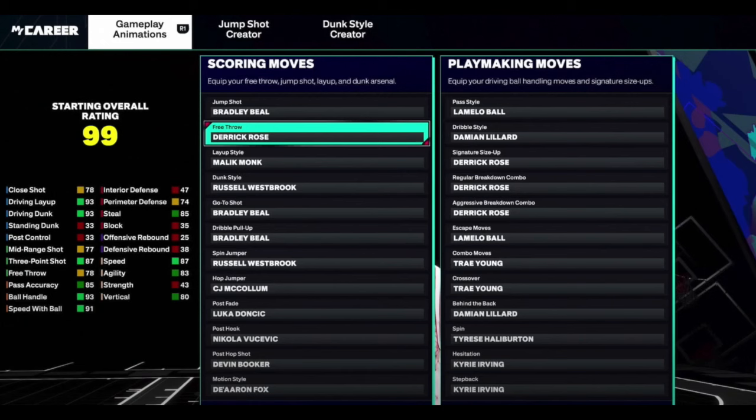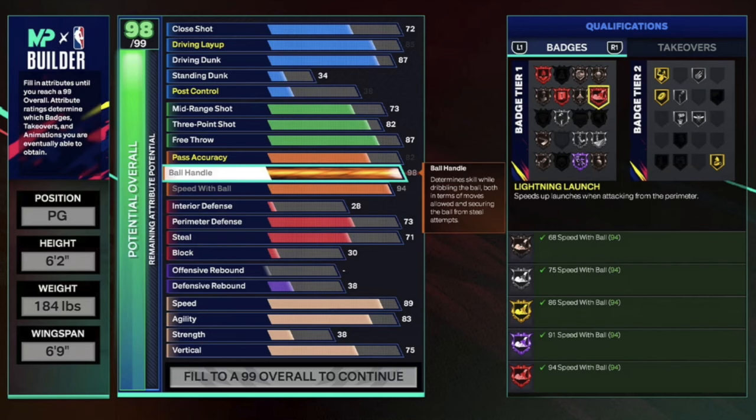One thing you might notice is that stamina is not in the builder anymore. The way stamina works in 2K25 is you earn it by doing gym workouts. Each player will start out with an 85 stamina, and you can get up to eight stamina points each week. You can do four workouts per week, so stamina is going to be earned through workouts only.